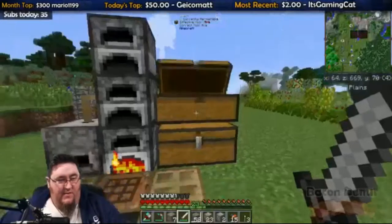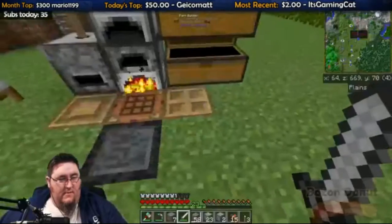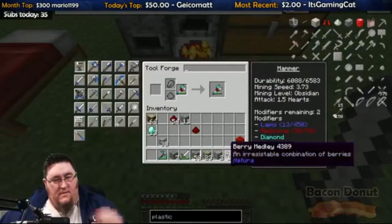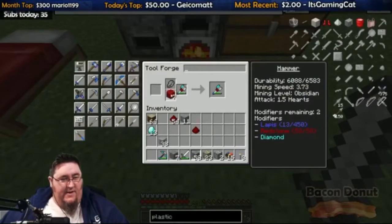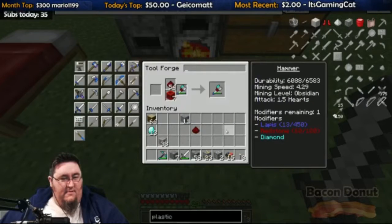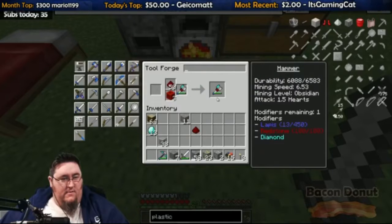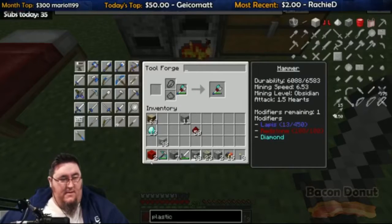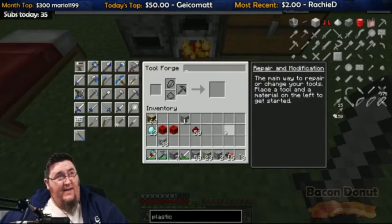I can make an excavator while I'm here. That's true. Let's get more. We used up 500 durability out of 6,000 while we were down there. Screw the game, we're talking about chicken. Nice.